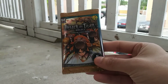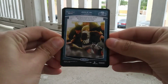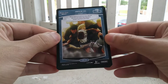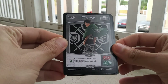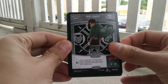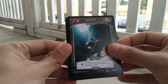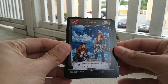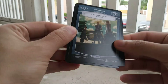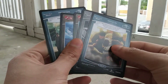Alright guys, I'm back. We got 'Jokes on You' — I'm assuming that's a common because there's a C at the bottom. Let me know in the comments below. We got Erin Drekker, common. Got another common, 'A Strength.' We got an uncommon, 'A Strength.' We got another uncommon — oh my god, 'Preparations.'